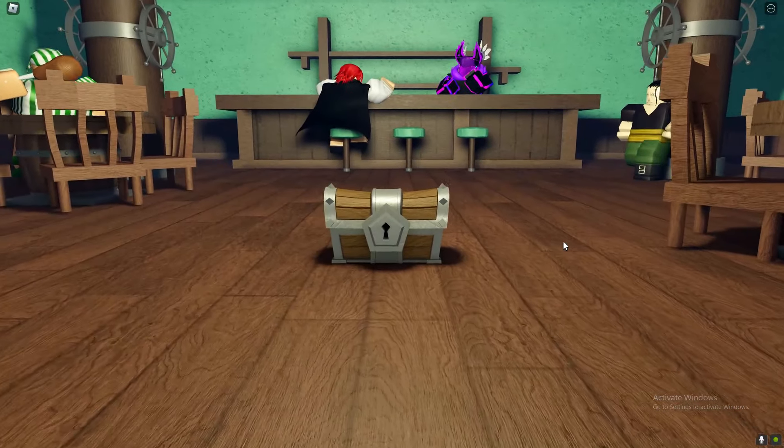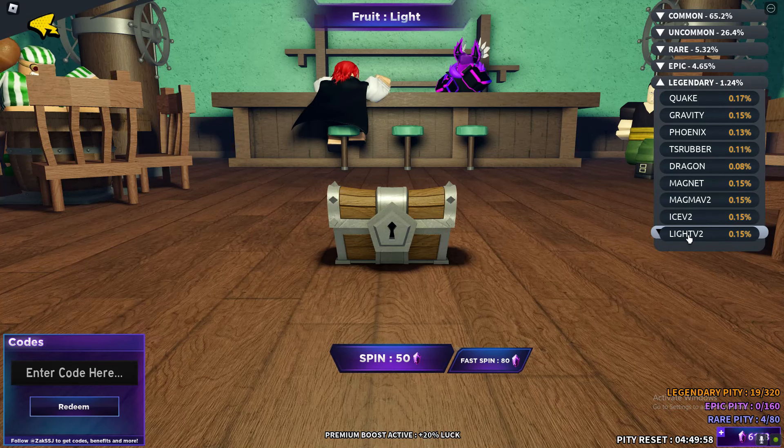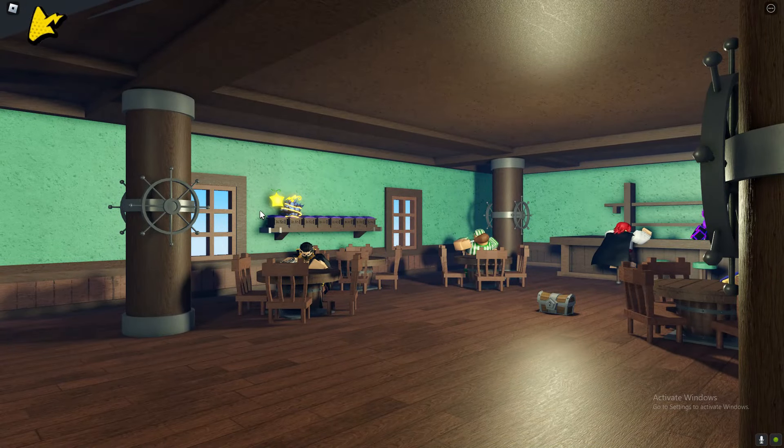If you want light fruit version 2, you can get it from two ways. You can get light version 2 from spinning — it's a very low chance of getting it — or you can evolve it.